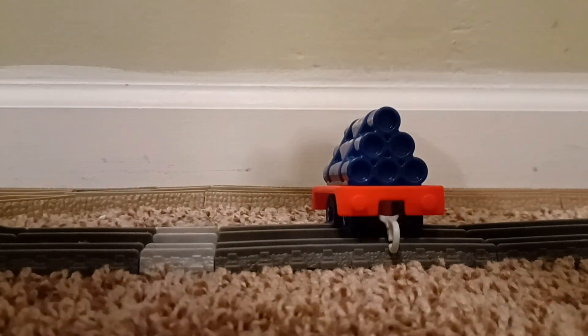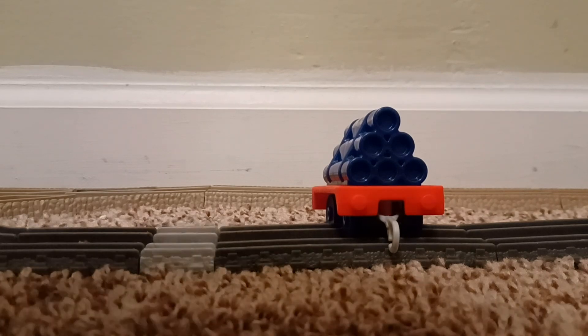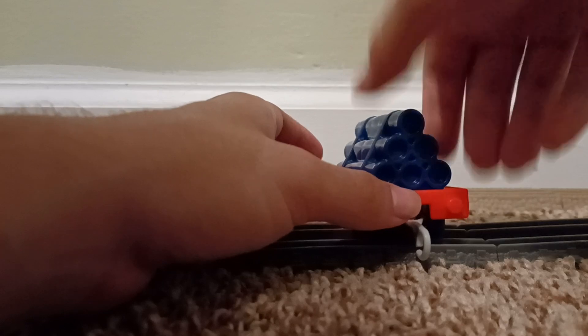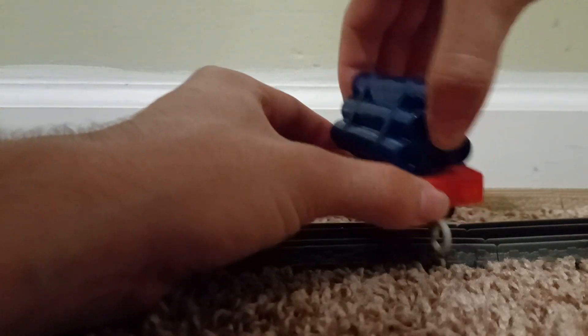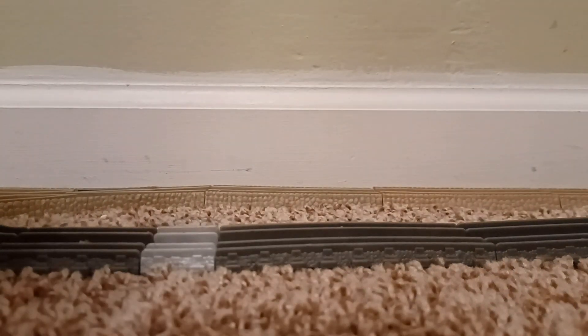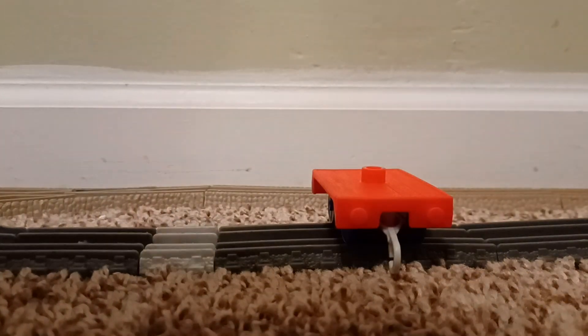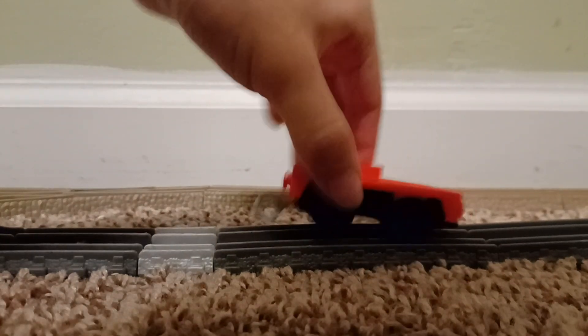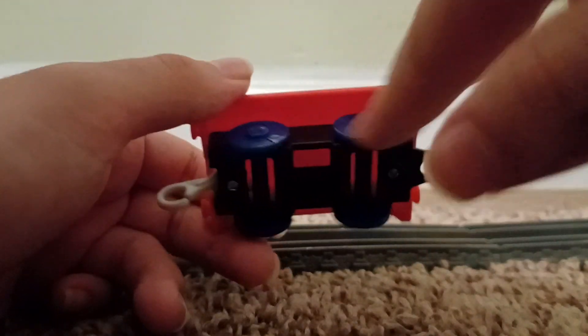Last but not least, here's the car that she comes with. She comes with a flatbed car. As you can see she has pipes in her car, and they're removable — let me show you her pipes real quick. Here's the car: the front, the side, the back, the other side, the top, and the bottom. One thing to mention is that these wheels appear to be purple, so it's nice to have a flatbed with purple wheels.